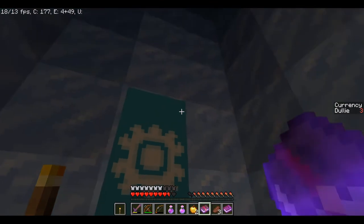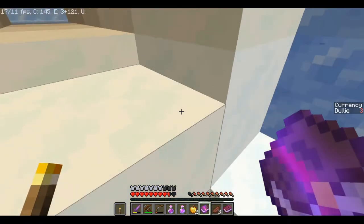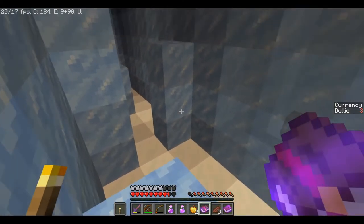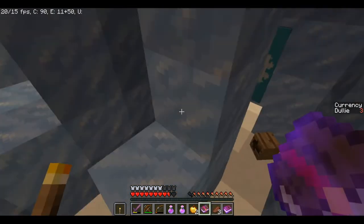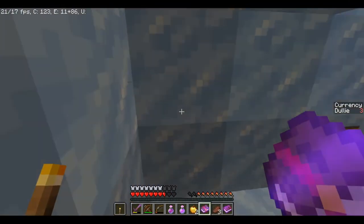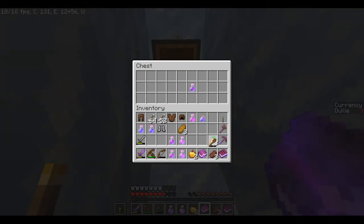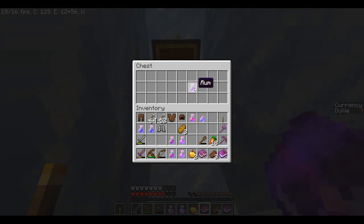We can't climb under here or anything. I'm guessing it's to do with this parkour. More parkour — and even worse, it's ice. So close — okay, we made it. We need a wooden shovel to break snow blocks, and this is RAM. I don't know specifically what that does but I'm guessing it's important.